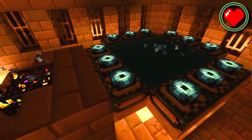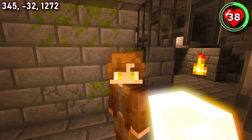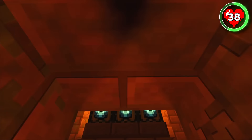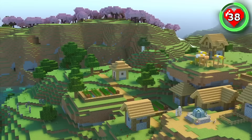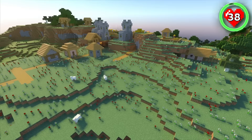Fancy a seed that's already done all the hard work for you? This seed has a fully complete 12-eye end portal. It doesn't get luckier than that, and with it being only just 1,000 blocks from spawn, you couldn't ask for an easier ride to the end. 160 blocks above the portal is a serene meadow village surrounded by rivers, forests, and even another village with a cherry grove. It's a great combination of convenience and chill.